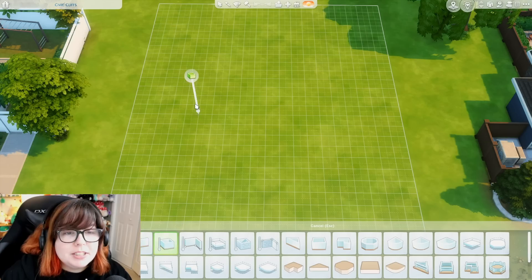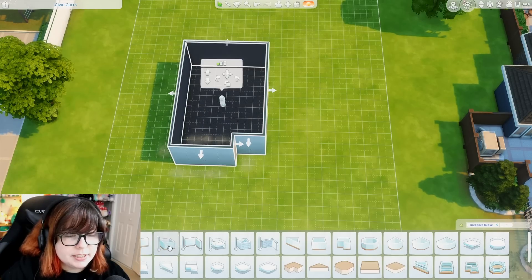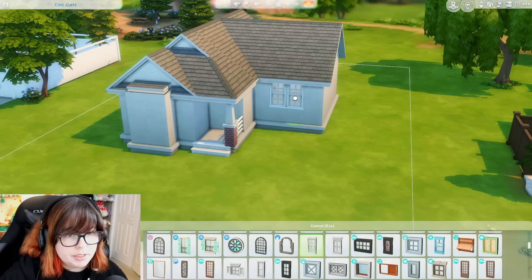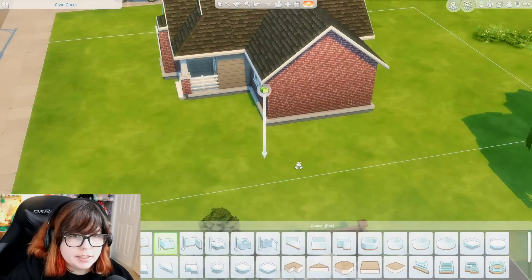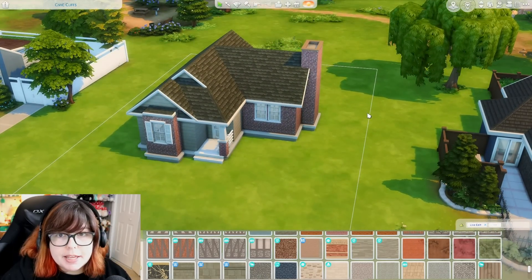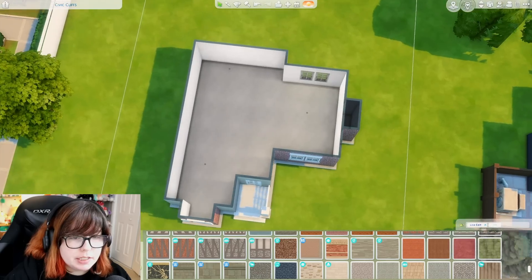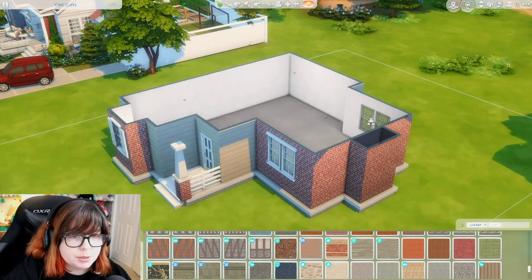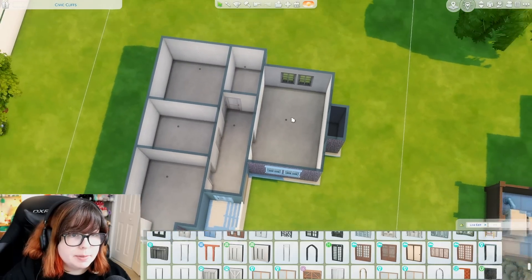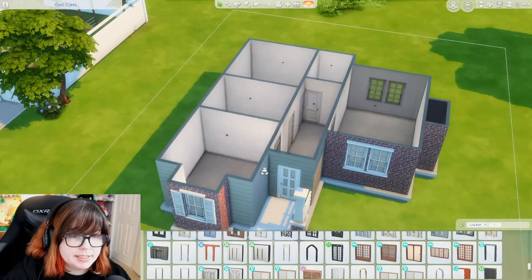First we should probably build a house. I don't want anything too complicated — just basic shapes. We'll get some stairs, a couple of windows, and maybe a chimney over here. I'm not going to do any landscaping yet because I might roll for that later. I have a general floor plan: this big room will be the living room, there's a bathroom, two bedrooms, and a kitchen slash dining space.